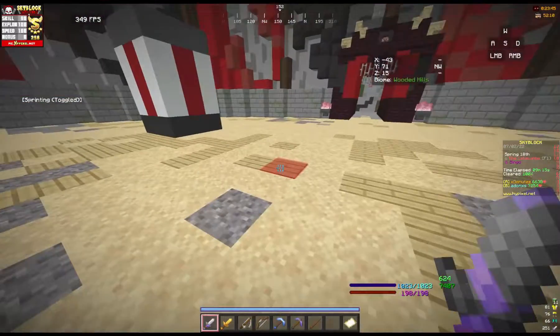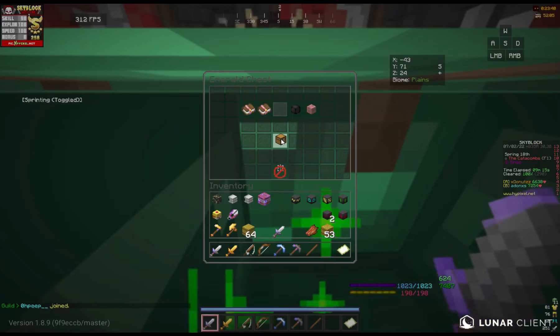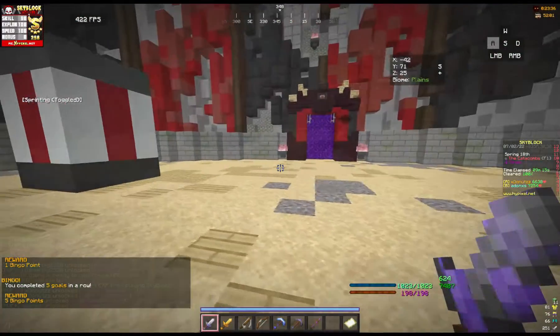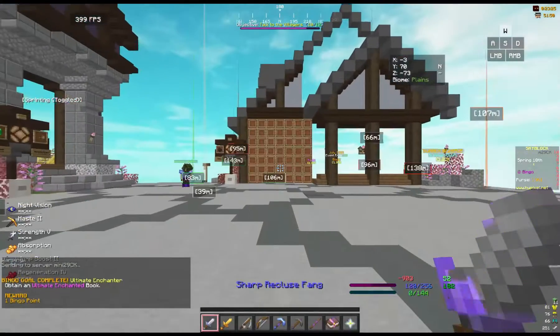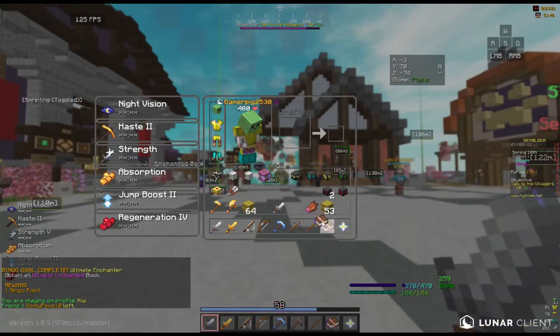With the money I got from the bank gold, I opened an emerald chest, finishing the emerald treasure gold and also obtaining an ultimate enchanted book. So I also completed the ultimate enchanter gold — multitasking.